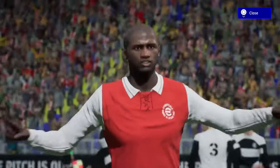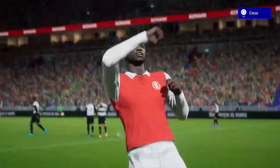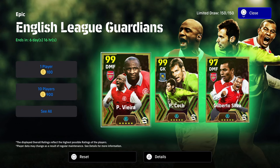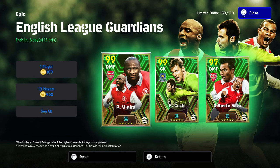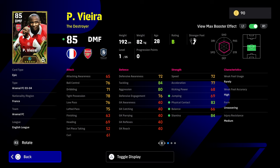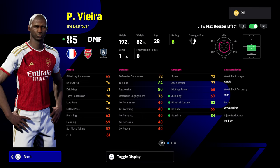A lot of the points with this card are made in game. Vieira is the complete box-to-box. He's part of the English League Guardians and he goes to 99 without the manager boost. Phenomenal card, phenomenal player, and he does play above his stats a lot of the time. With Vieira, he just covers so much ground — he's so tall, so long, and he's able to block a lot of chances from even happening.